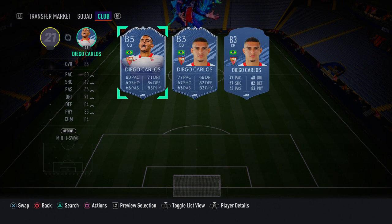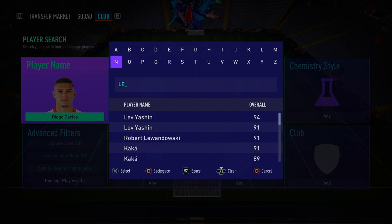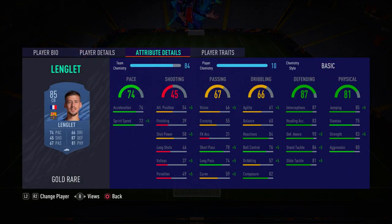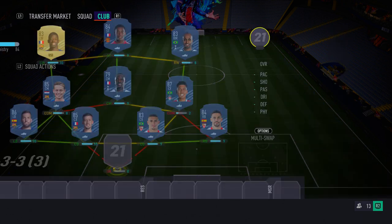Partnering Diego Carlos at center back we have Clement Lenglet. He's not as fast as Diego Carlos, so make sure you get a Shadow, Anchor, or Catalyst to boost his pace. Defensively he's fantastic — 87 interceptions, 90 defensive awareness, 86 standing tackle, and 81 sliding tackle. By stats he may suggest he's better than Diego Carlos, but I personally enjoy Carlos more in-game. Together they make a fantastic partnership.